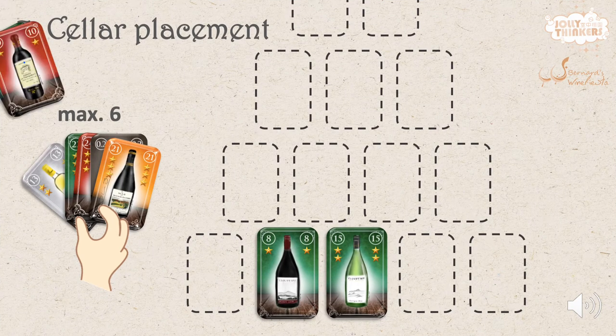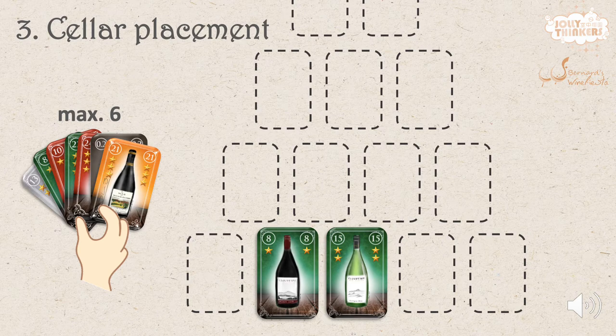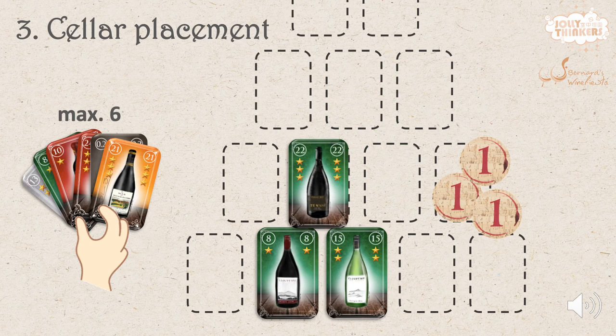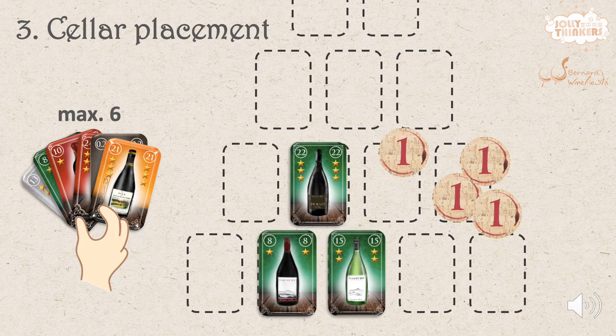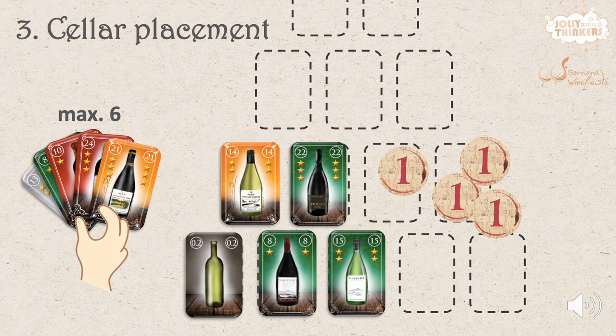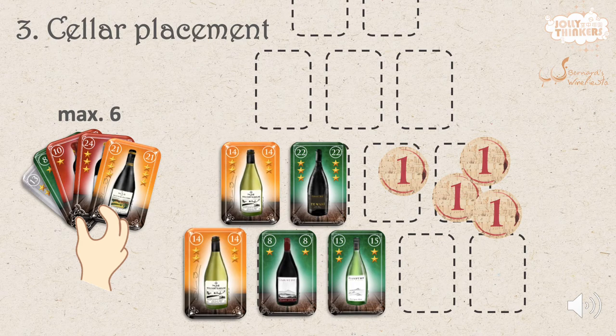After adding the new wines into their hand, everyone may choose to build their 5-level pyramid cellar. You may play any number of cards onto your cellar, even none, but keep no more than 6 cards in your hand. A new card can only be added adjacent to the existing ones, or on another level with 2 bottles right below it. For each card you place, you score 1 point for each star on it, plus some bonus points for any triplet combo it forms. An empty bottle can be placed on an empty space as normal, but it can be covered by a wine bottle on later turns.